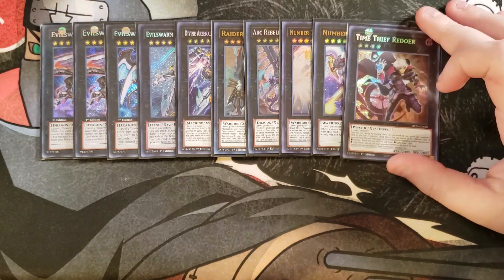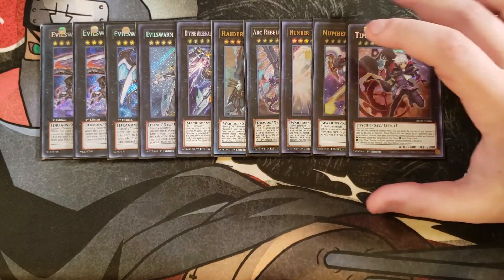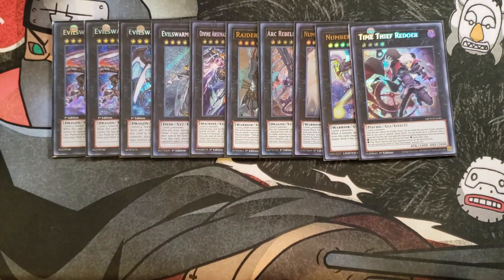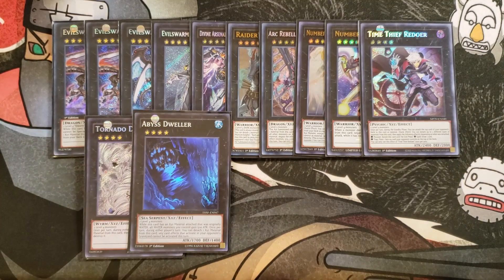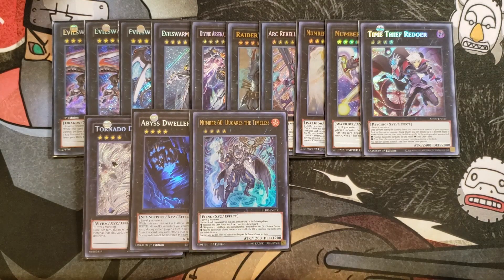I play a single copy of Time Thief Redoer — it's basically a rank 4 dark monster that can take cards off your opponent, so it's a good one-of that can help the deck out quite a lot. I play a single copy of Tornado Dragon just to pop spells and traps, Abyss Dweller to lock down my opponent's graveyard, and Number 60 because it can double the attack of a monster, special summon something from the graveyard, or draw 2 and discard 1.